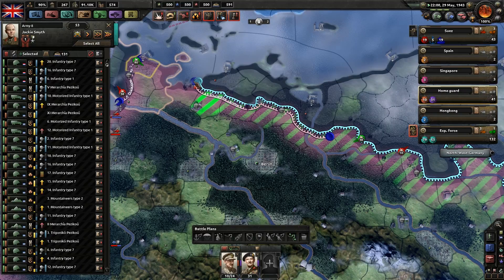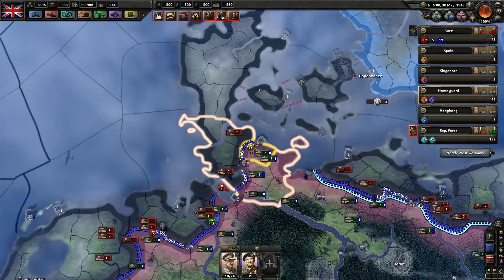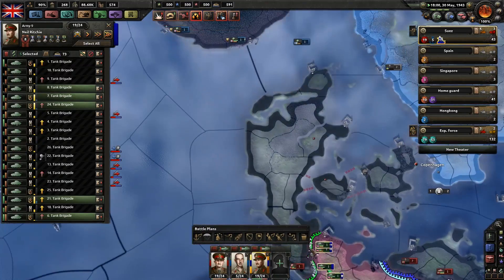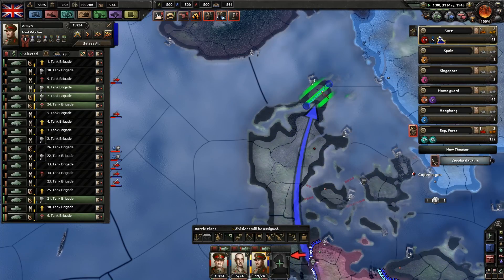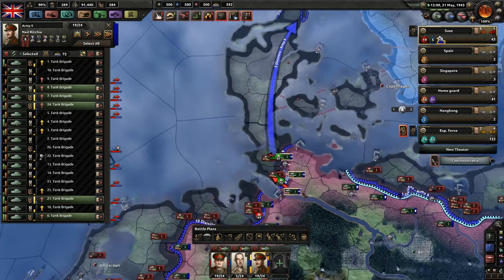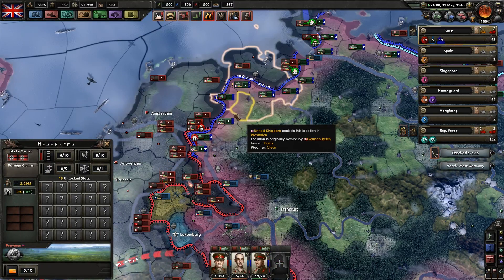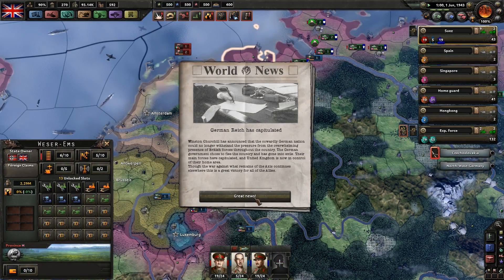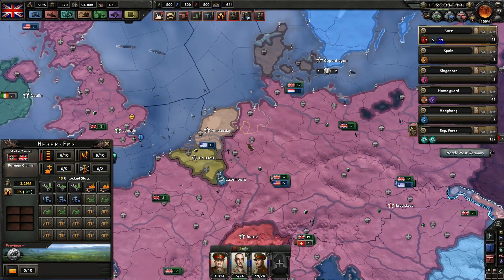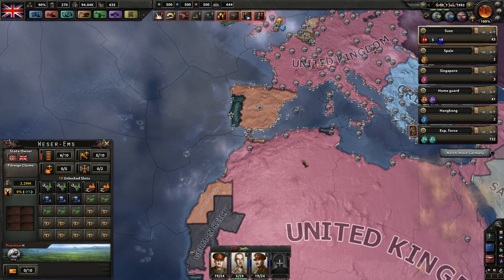Then I actually extend this front line all the way up here. Eight divisions - yeah, you go up here. Five divisions are doing that - perfect. Then control right-click on the line. The German Reich has capitulated - finally! So we hit pause here for a second. End of Germany - perfect, perfect, perfect. That looks nice-ish.